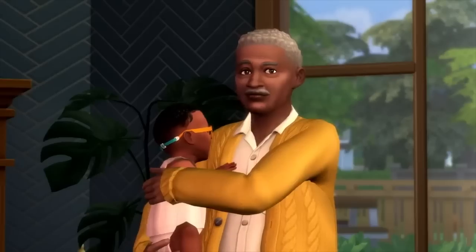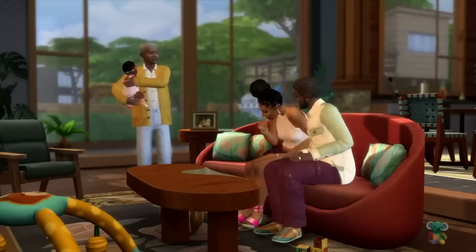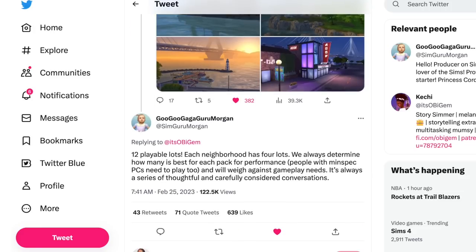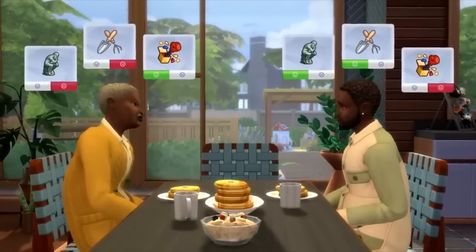Someone by the name of It's OB Jim said the gameplay trailer made them very worried, that this world is tiny and the pics seal the deal. SimGuru Morgan quickly responded saying there are 12 playable lots, each neighborhood has four lots, and they always determine how many is best for each pack for performance — people with lower spec PCs need to play too — and it's always a series of thoughtful, carefully considered conversations.